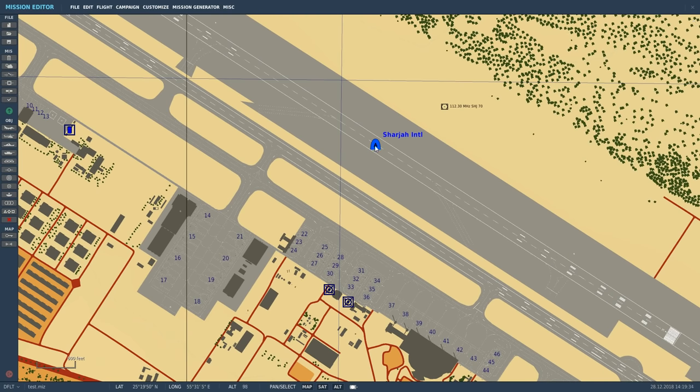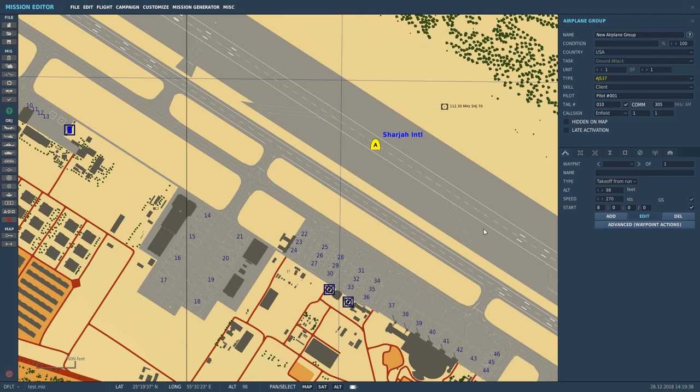Next, let's click on our Viggen. Like most modern planes it allows you to type in any frequency in the cockpit, but mainly it works off presets. Click on radio presets and here you've got the presets that work in the Viggen — specials one, two, three, E, F, G, and H. You can set them to whatever you want within the FM all the way up to UHF band. We're going to use H here, which is normally used for guard at 243 MHz — we're going to change it to our tower frequency, 118.6.